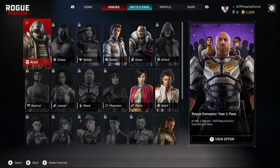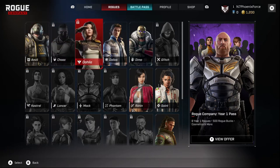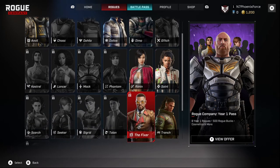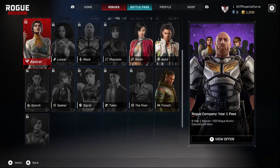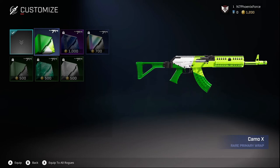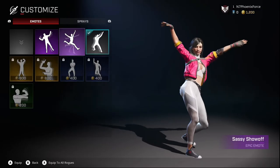To find the items in game, head over to the rogues tab on the top using the RB button. From here, select whichever hero you have unlocked and push A. This will allow you to customise your hero. Here you will find your green camo skin for your weapon and your emote.